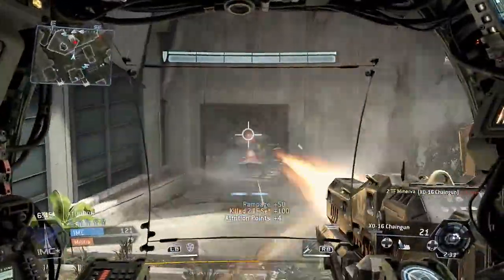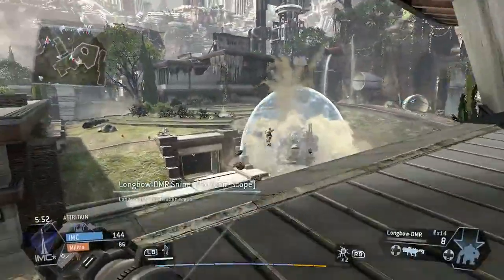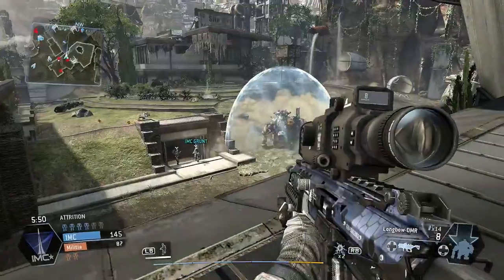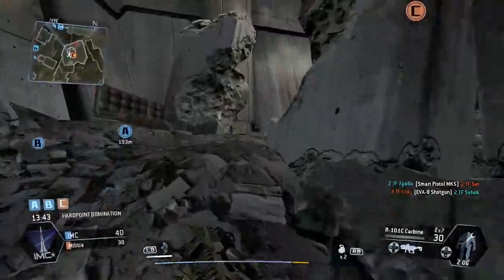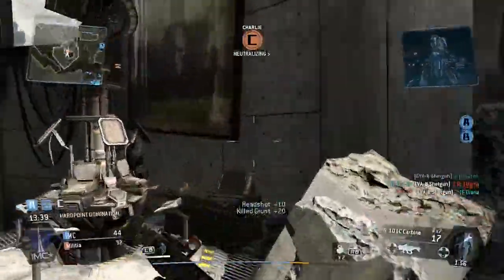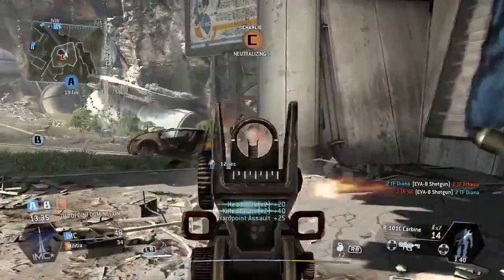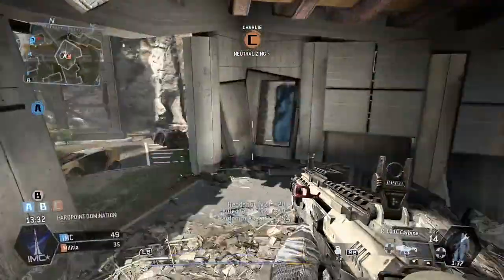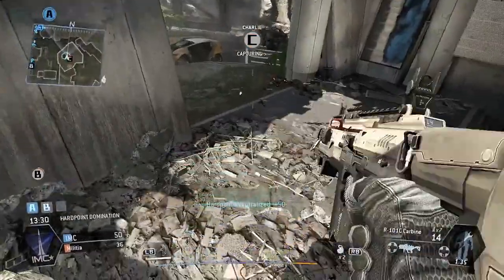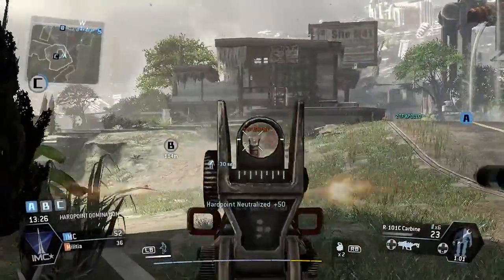Being a large map, this is where you are going to want to think about your long range setups. The Longbow DMR sniper is the obvious choice on this map given its long range of sight, however the R101C carbine is also perfect and has a great balance between both long and mid range. With a decent fire rate it will allow you to hold your own in some of the tighter buildings, but it will also allow you to pick off some of those pesky snipers at range. I'd also recommend using the Stim tactical ability as the speed boost will allow you to cross the map quicker and avoid being out in the open too long.